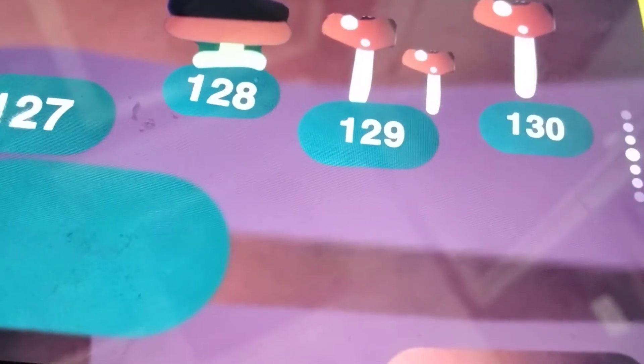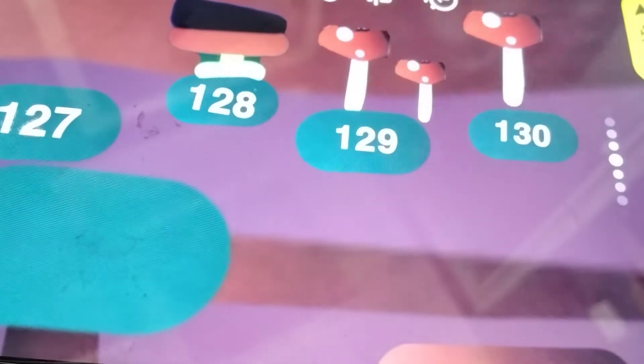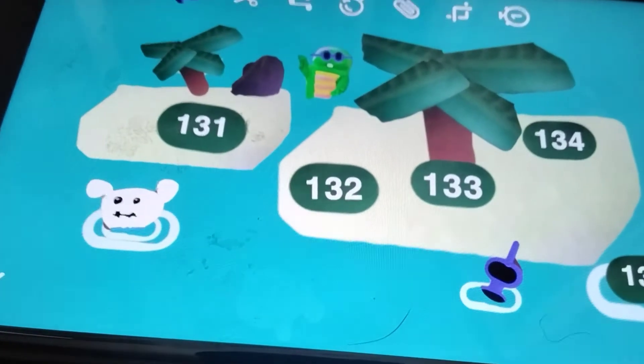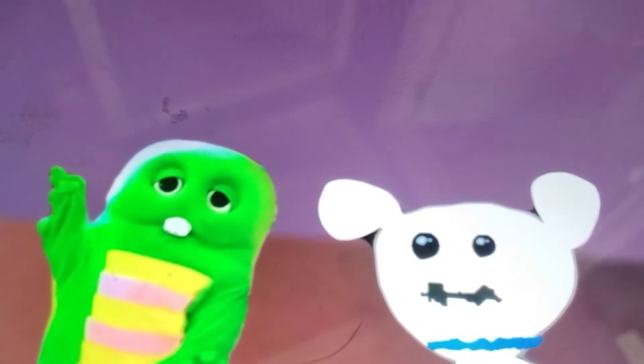Hey everybody, welcome back to Pop Next, and today we have Go Go Bounce. In this video I'm going to play it now — we're going to go into the island. Let's go to level 131. I'm going to click on it. Welcome to the world of the Summer Island.